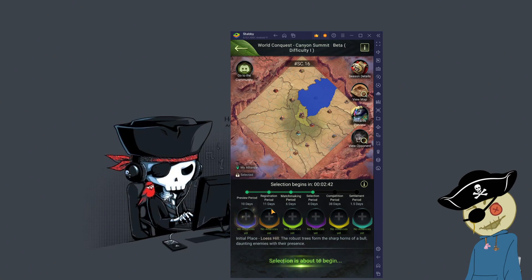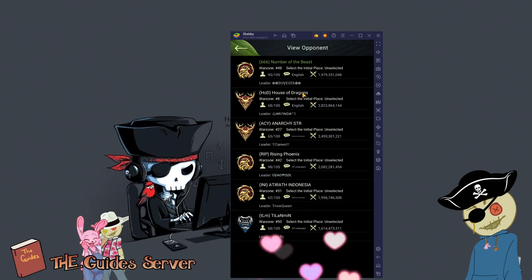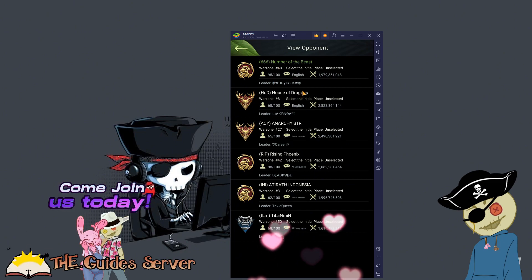So once you choose your state, that's really the very beginning of everything going down. Now if you were to click View Your Opponent here, this shows us which alliances we are going to be fighting and which server they come from. From this video, I've been flashing their alliances on the screen.